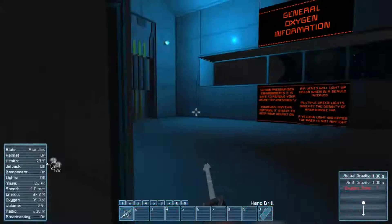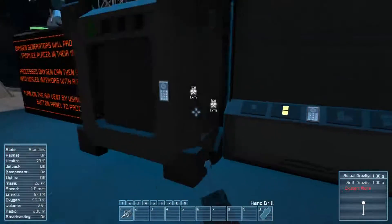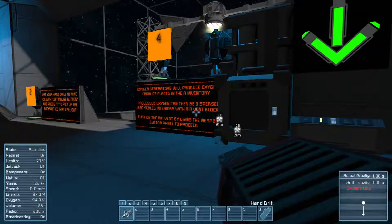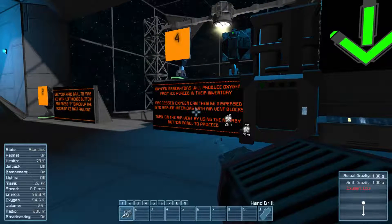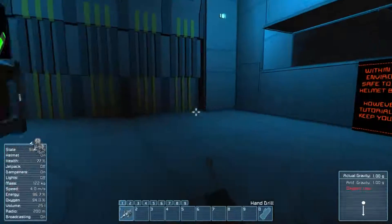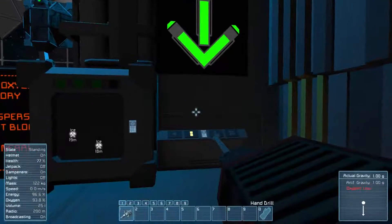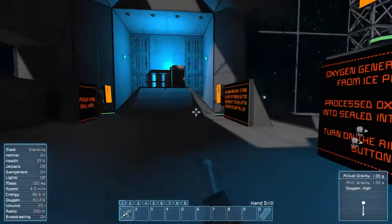The oxygen generator will produce oxygen. You dump the ice in here and double-click — there you go. That'll produce the oxygen. Then if we hit this button, it activates the air vent. You'll see on the right side: oxygen low. Hit J — helmet's off. Come on, oxygen, fill this room. Takes a minute, I guess. There we go — oxygen high!